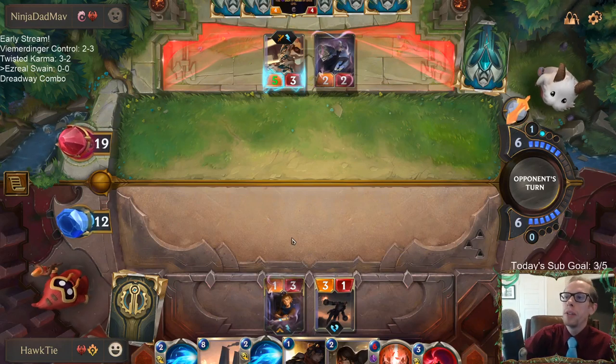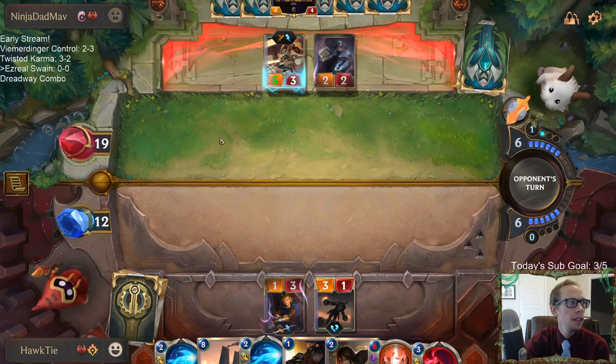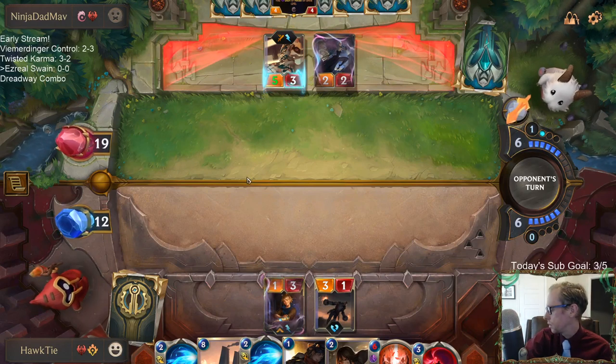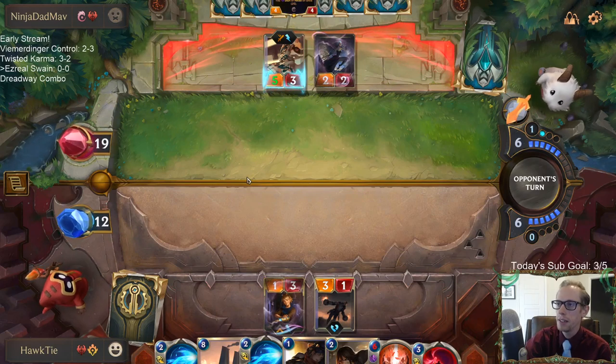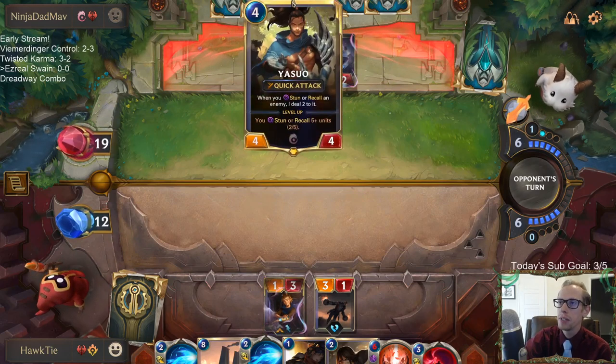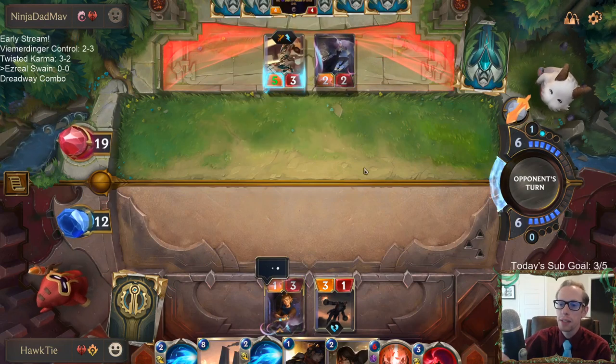That's kind of why I had that recall card in my Twisted Fate deck that we just played, but we never really drew it — that situation scenario never came up. But that's the whole upside: save your champion, put a Shadow Assassin into play for one mana. That's the best case scenario for that card.